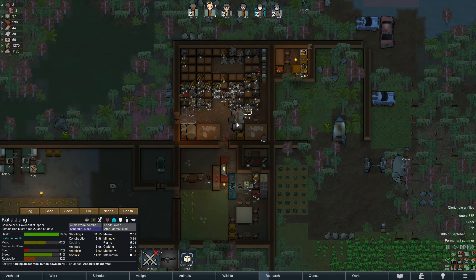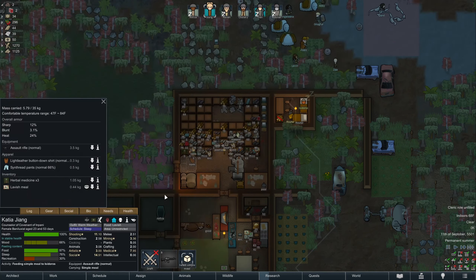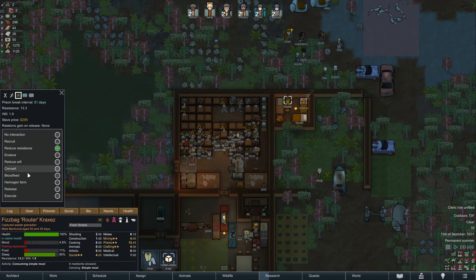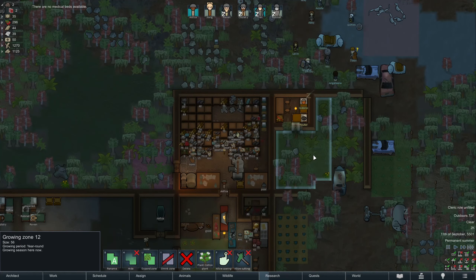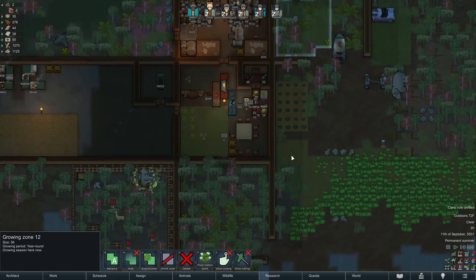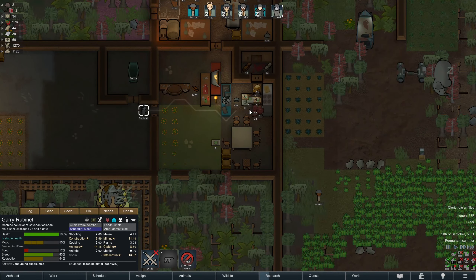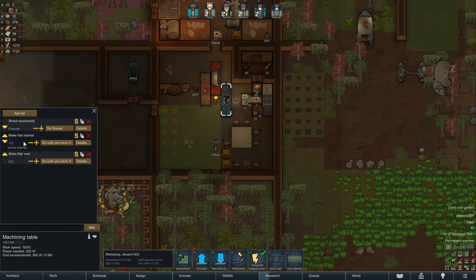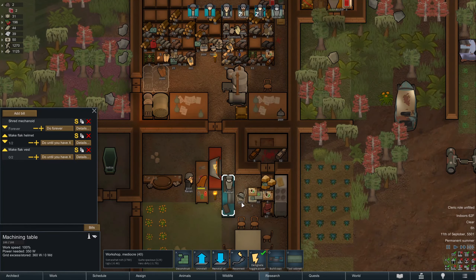Let's haul this stuff onto a shelf so it stops breaking down and clean up this trash. I'm a little curious as to why we are not wearing a helmet — you are capable of it. The prisoner's reducing resistance — let's switch that back to a hemogen farm. We are working on recruiting and we've already converted, so that's fine. This growing zone — we haven't actually planted anything yet, so we have some harvesting ahead of us.